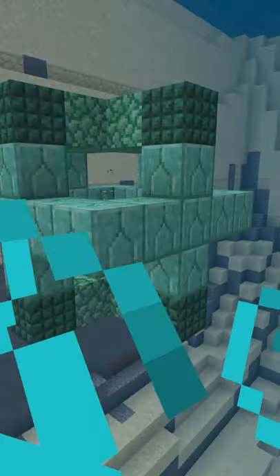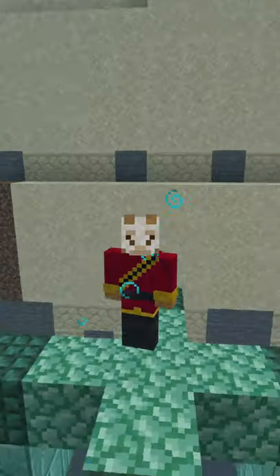Then the conduit should work. You can also mix and match the Prismarine types and it will still work. Thanks for watching!